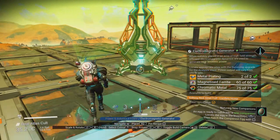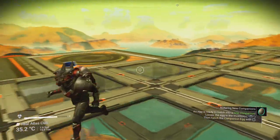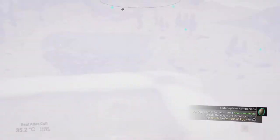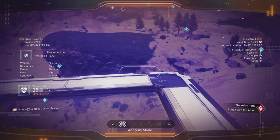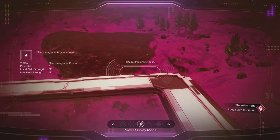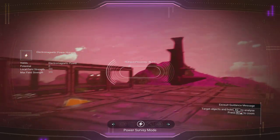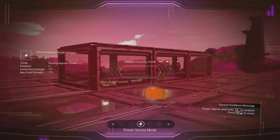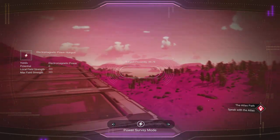Once you have both of those and all the pieces to make an electromagnetic generator, you need to go down to a planet. When you hold the button down with your analysis visor, you'll see there are a few more options. The power survey mode is what you need to find electromagnetic power, and it will show you which direction you need to look in order to find it.